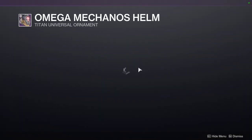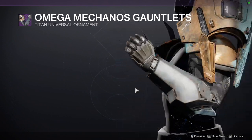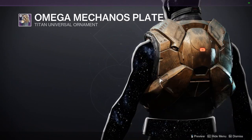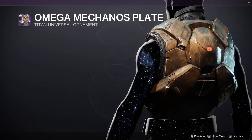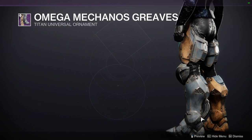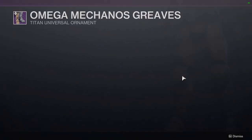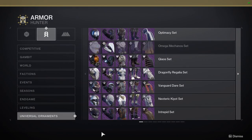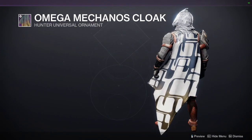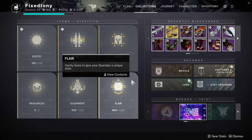For the Titan armor, the helmet is super dope. The arms are asymmetrical but really cool. The chest piece I do like quite a bit — I'll probably use it for a Vex theme. The Omega Mechano Greaves are really cool; they just shader differently and one knee is bigger than the other for some reason, but they're still decent. The mark is super dope. And for Hunters, the cloak is going to be super cool — I'm so excited for it.